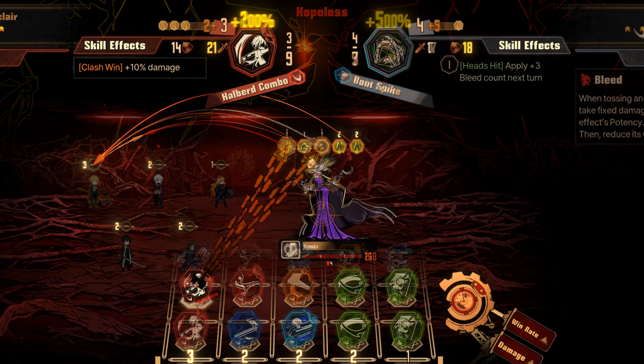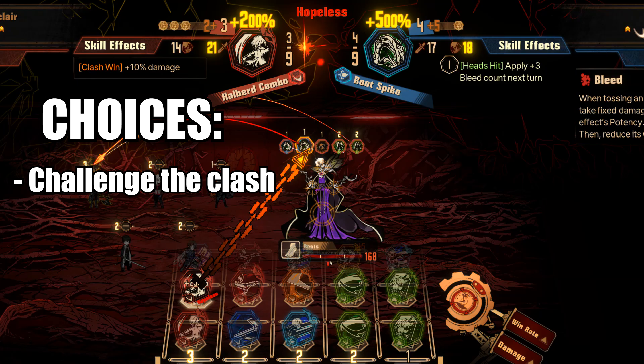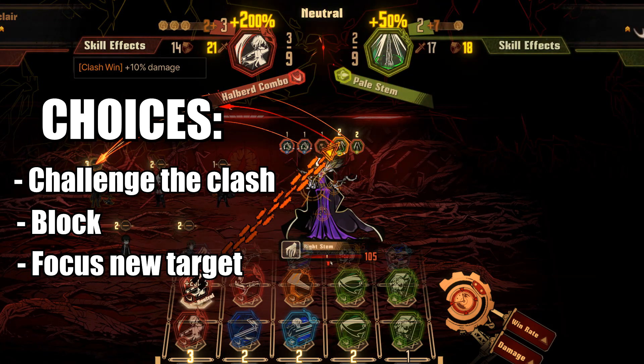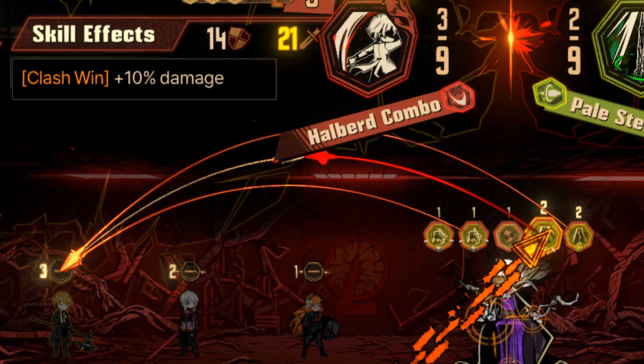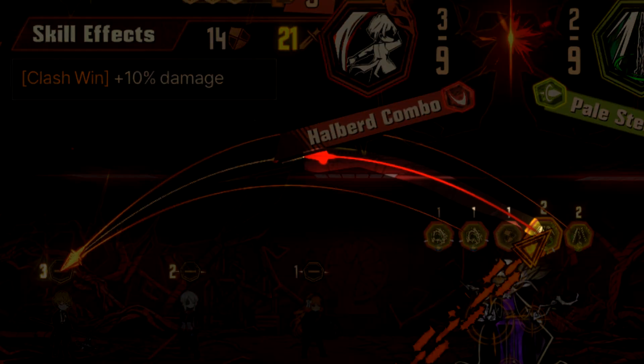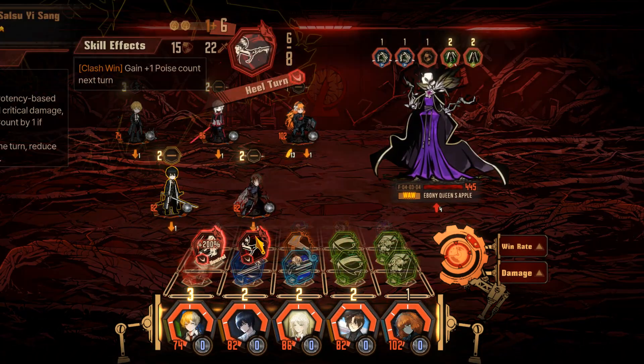The other attack from the right stem is neutral. My choices here are to fight against it, block, or target a different part. I highly recommend either blocking or committing to a different attack in this scenario. Note that when I hover above another stem, that stem retaliates in the clash — this means I change Sinclair being attacked two times into three. I'll have Sinclair attack it to show as an example.